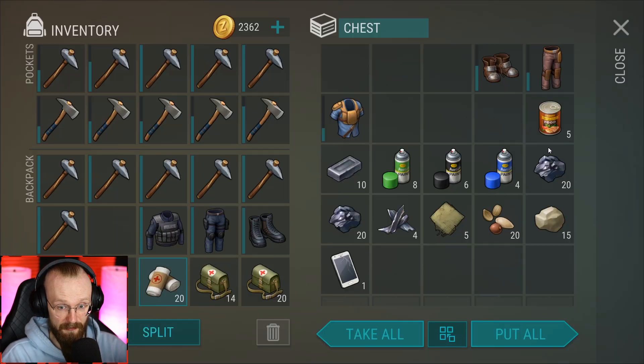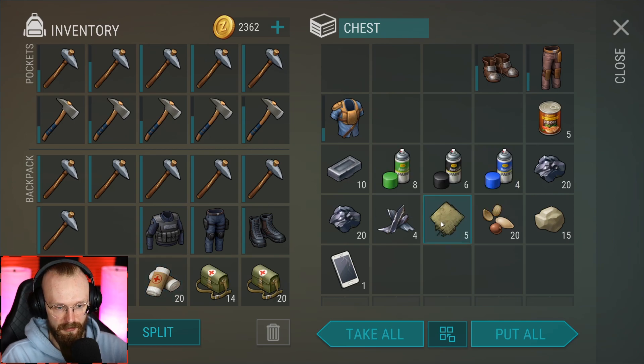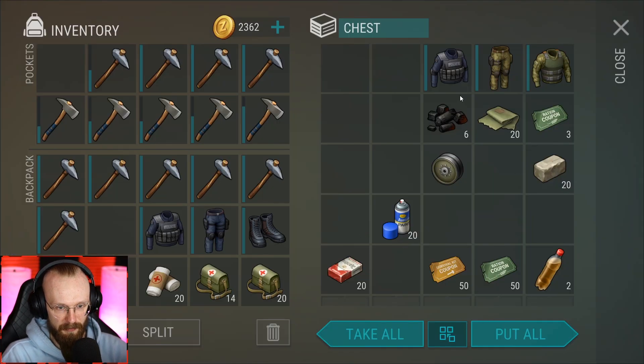I'm going to get some more healing items. We could craft another bandage with those pieces of cloth, but you make noise when you craft stuff during the raid — so don't craft stuff during the raid. Let's start opening up these chests. I'm quite certain we'll be able to open up all of them, even with the big one.